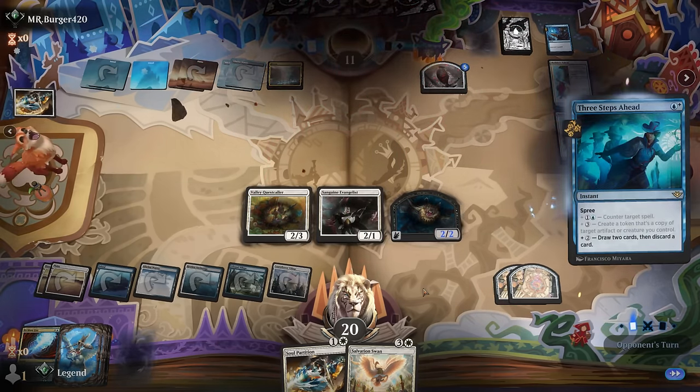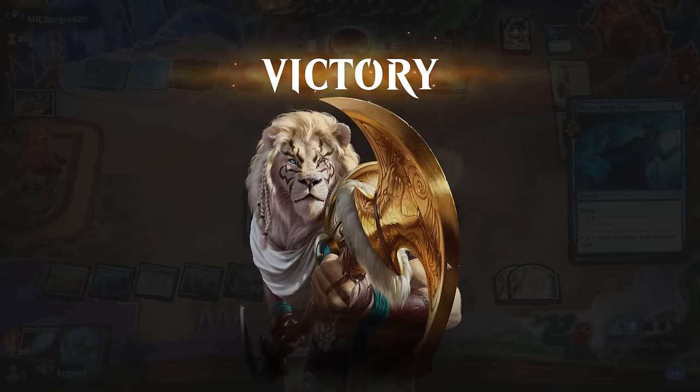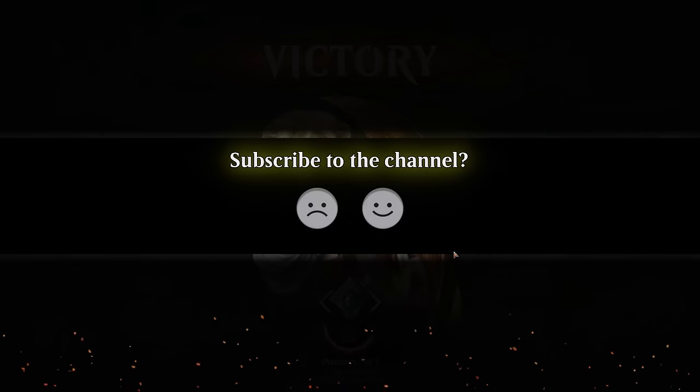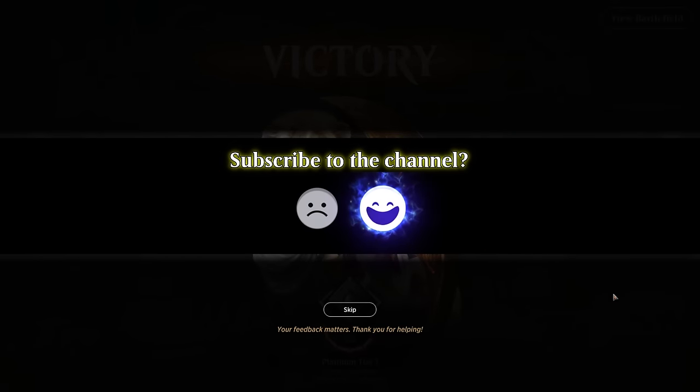Opponent scoops. They figured out that plotting an opposing counter spell is the best solution since it's going to be stuck in exile for the rest of the game. On to the next one.